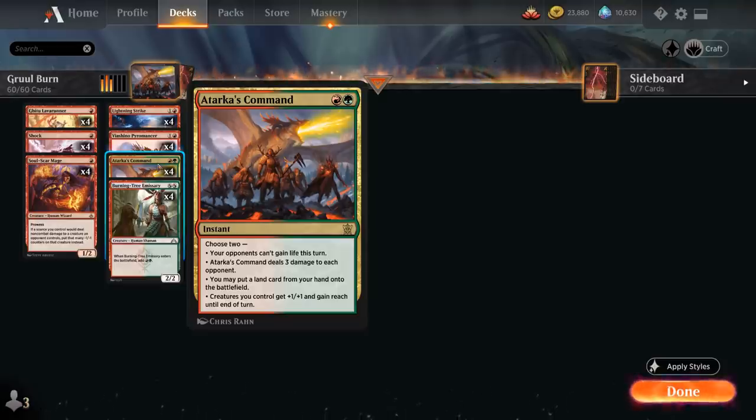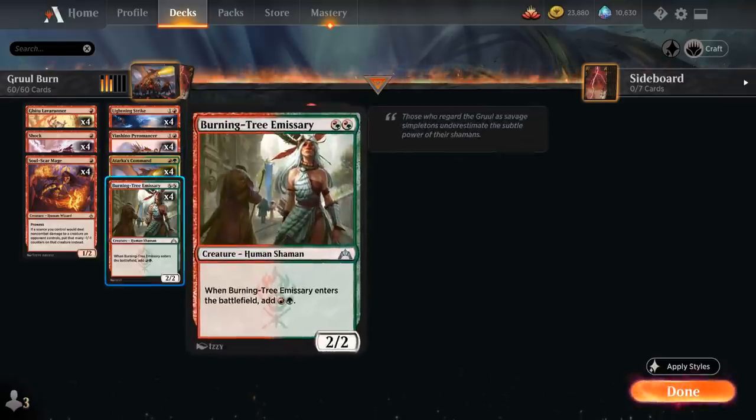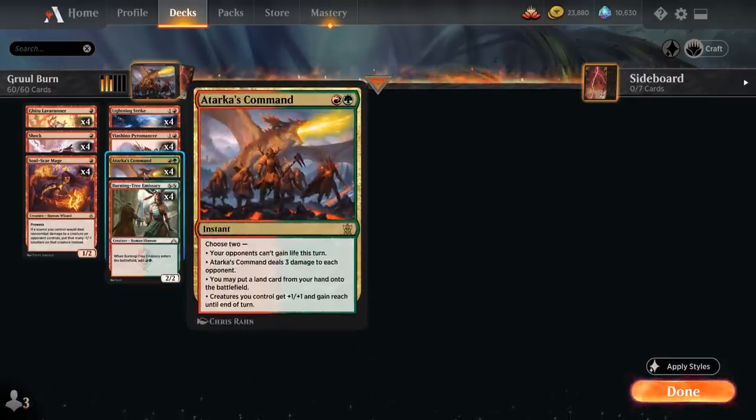The perfect card alongside Atarka's Command is Burning Tree Emissary, the 2-mana 2/2 Human Shaman that when it enters the battlefield adds a red and green to our mana pool, so we can quickly deploy our hand, play out all our creatures first, and then eventually play our Atarka's Command to get in for a ton of extra damage.